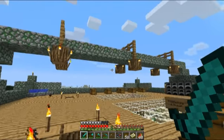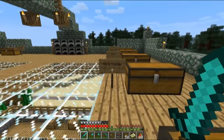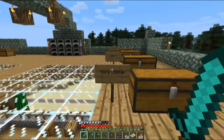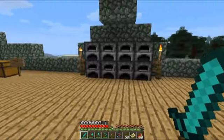We've got some neat lighting here. And then all my supplies — cobblestone and gravel, more cobble, wood. You've seen treasure chests before.